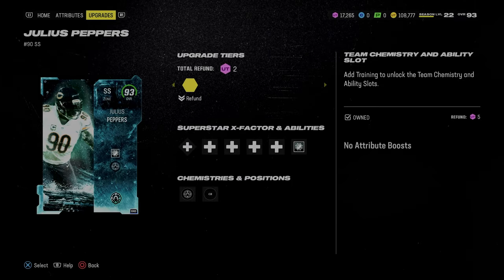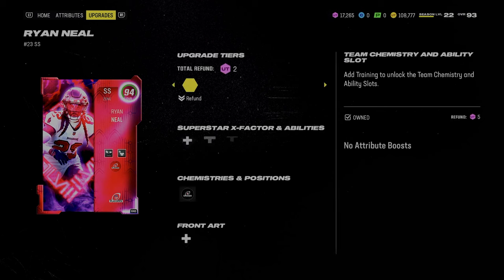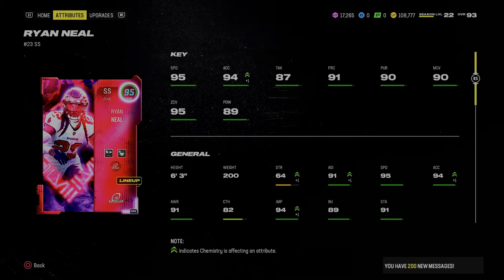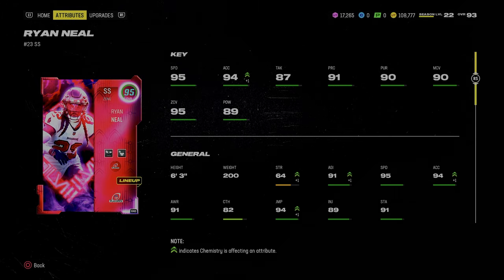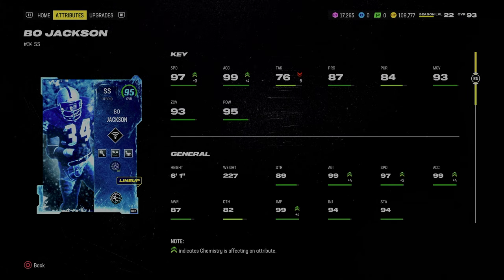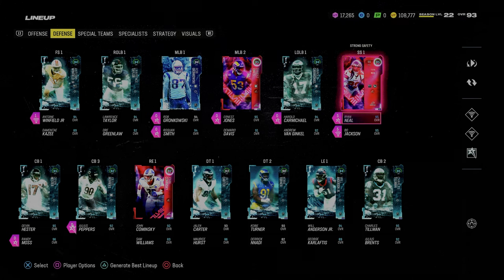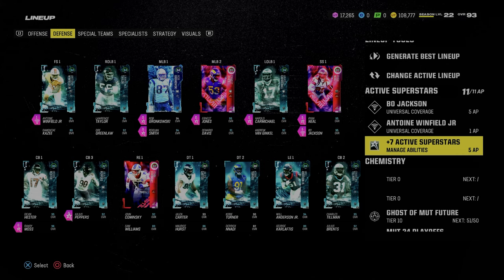Julius Peppers has 97 speed, and Bo Jackson also has 97 speed. A lot of people say speed is the most important attribute in Madden, and it is — except when it comes to ability discounts. Ryan Neal only has 95 speed, maybe 96 for most people, but unless you go 60 out of 60 playoff theme team you won't get him much higher. The bottom line is he's never been beat deep for me. Once you're around 97 speed, that's pretty much top tier — 95 is slightly lower but still very effective in practice.